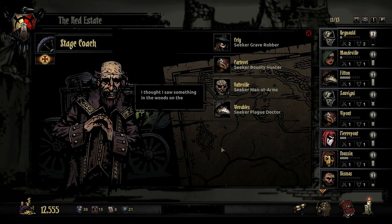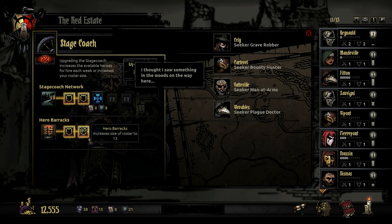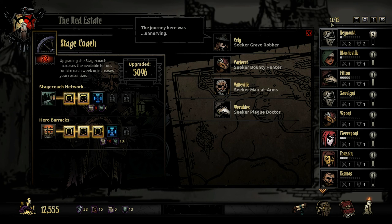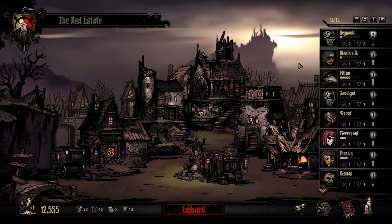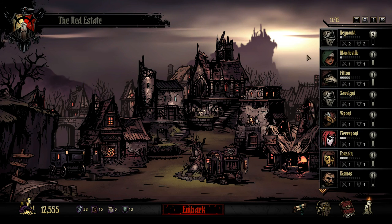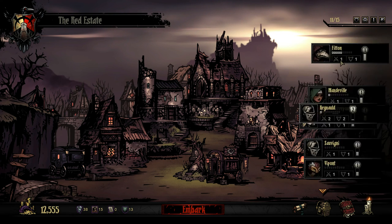We also took out the stagecoach — nobody new arrived. While we're here, let's go ahead and increase our roster size by one, get that up to 15. Hopefully we start to encounter some classes we do not yet have — there are quite a few. I'd love an Occultist; as a dedicated healing class I prefer him over the Vestal, so that would be nice.